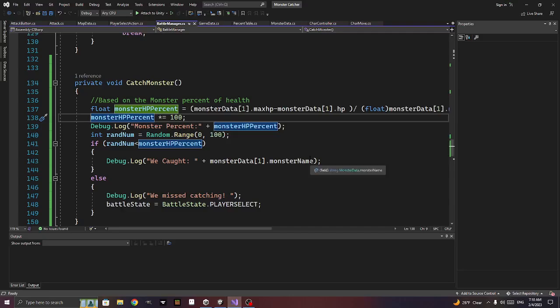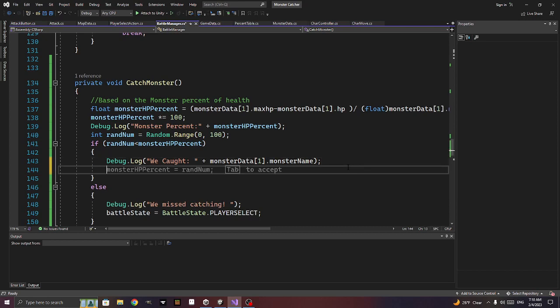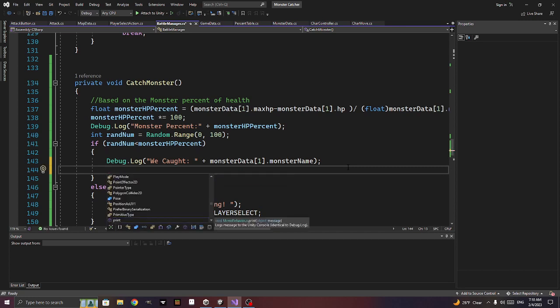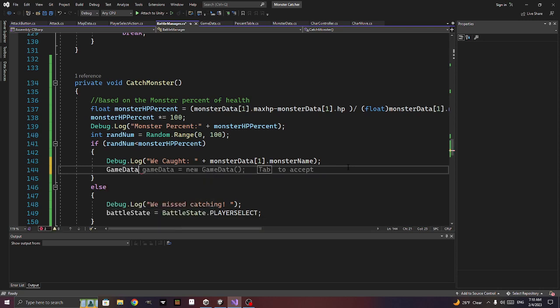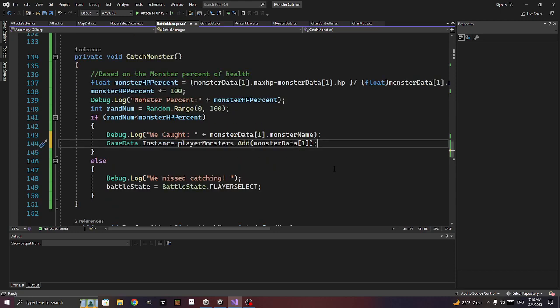We want to add this Pokemon to our collection and end the battle. We'll say game_data.instance.player_monsters.Add(monster_data_1). Then we want to load back our scene.